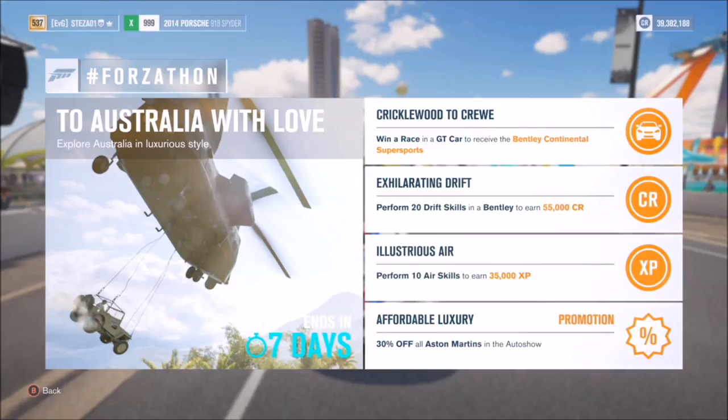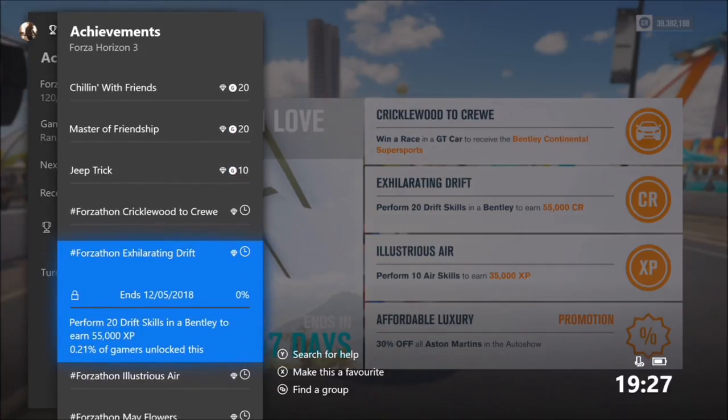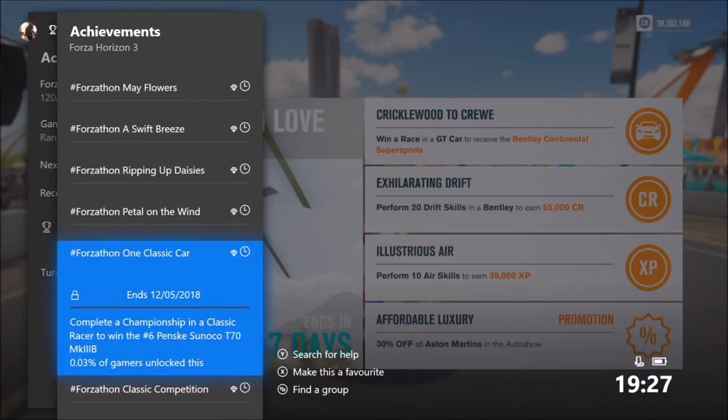Here are this week's challenges. The first wants you to win a race in a GT car to receive the Bentley Continental Super Sports. The second wants you to perform 20 drift skills in a Bentley to earn 55,000 credits. The third, called Illustrious Air, wants you to perform 10 air skills to earn 35,000 XP. The fourth isn't a challenge — it's just 30% off all Aston Martins at the auto show.